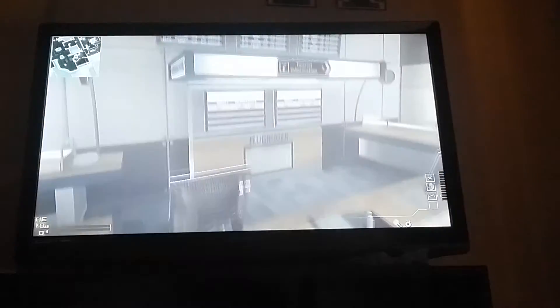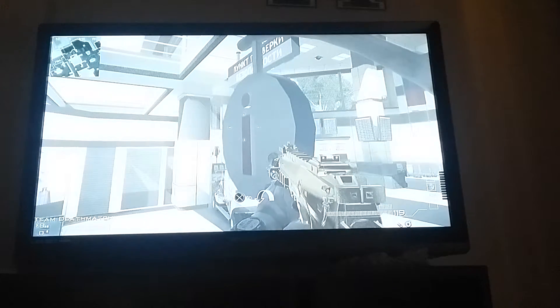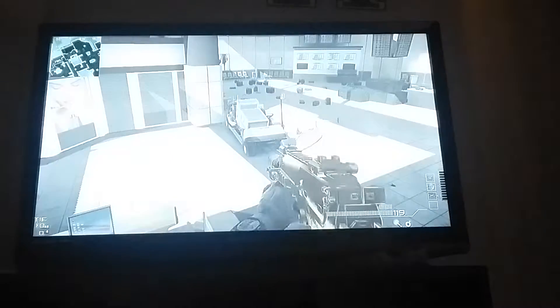Once you're up here you can make your way around here, or you can make your way around to this side too. On Infected right here you can get in this spot - I think on Infected but I'm not sure. For the second spot, lean up against the wall, look up at the bar, and as soon as you see it it'll give you an option to vault - jump and push forward so you're on top of it.